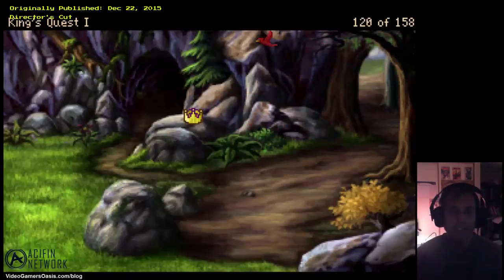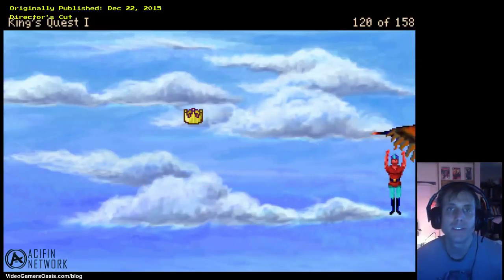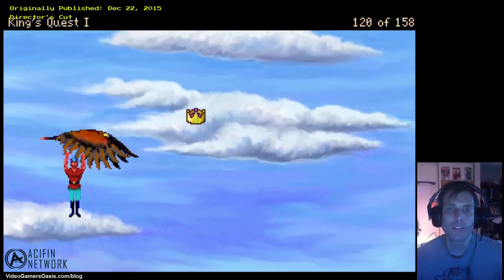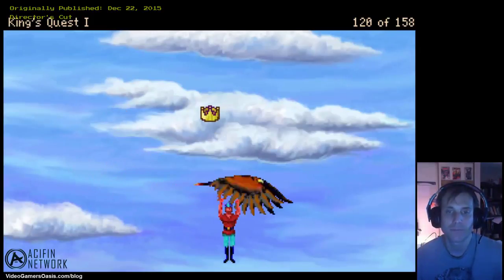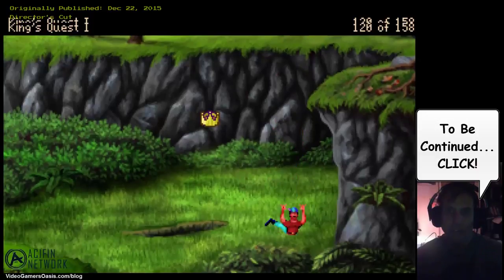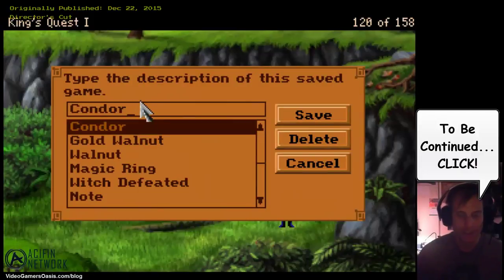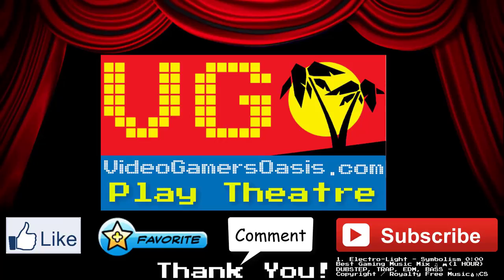High into the sky. Look at him go — soaring high above. Now we're going to save our progress. Save as 'Condor drop.' We'll be right back.